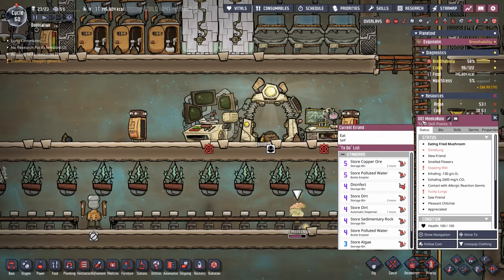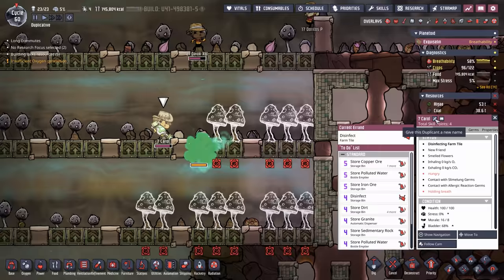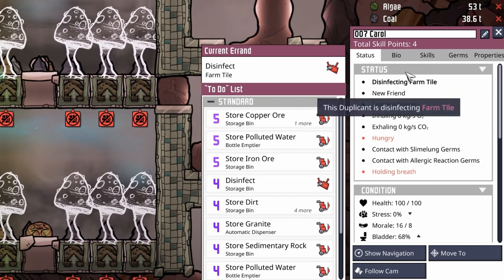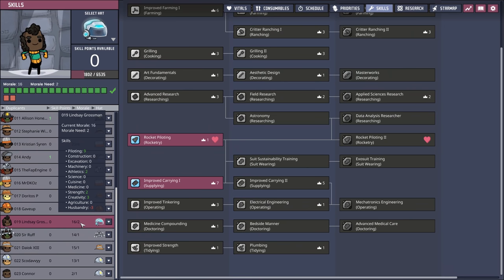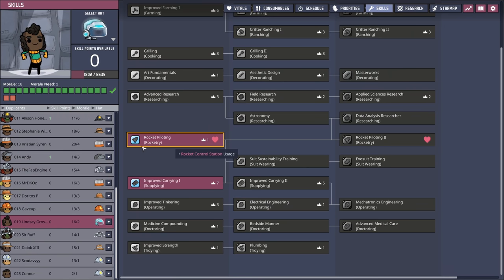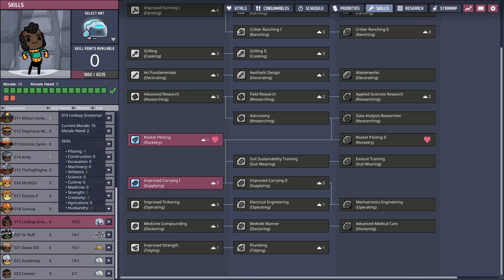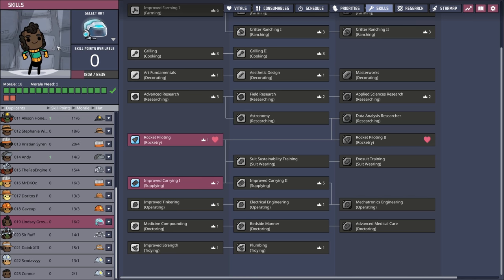Now for the painstaking task of actually going to rename all of them — we definitely had to highlight Carol because Carol turns out to be 007 Carol, which is pretty cool. Also since we're in here we went ahead and gave Lindsay the rocket piloting hat. While we don't have a real need for rocket piloting yet, they started off doing some improved carry and we put the hat on, so now we know Lindsay will be our first pilot.